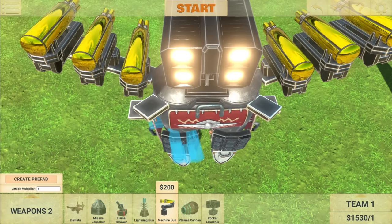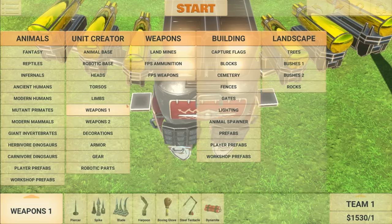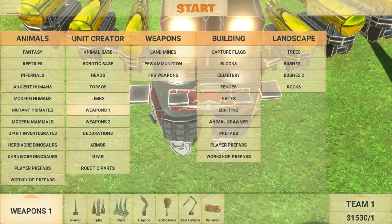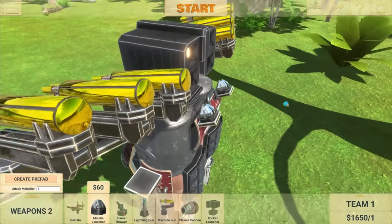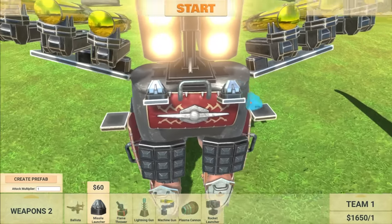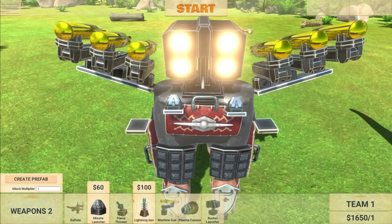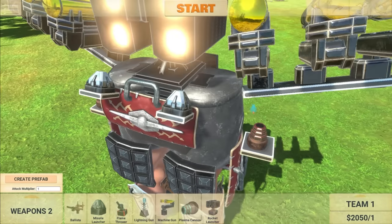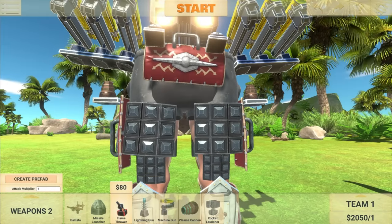My initial plan was to add a missile launcher there, so maybe if we just go ahead and delete that and move it — maybe right here would do. Missile launcher, there we go. Hopefully the missile doesn't go flying into the rocket launcher — that would be very bad. And on this platform I'm going to add a plasma cannon: one on each side.